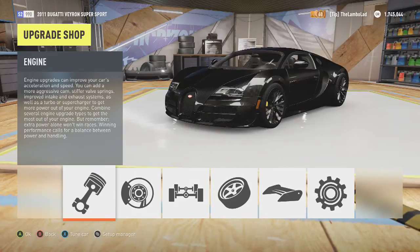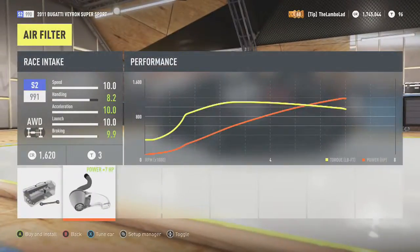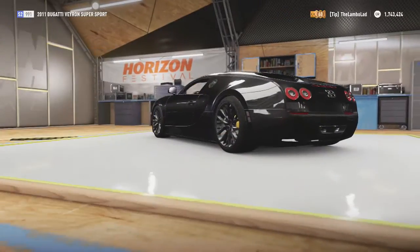What is going on guys, it is TheGameChangeAS here, and we are back with another episode of Max Upgrades in Forza Horizon 2. For this episode we are going to be doing the Bugatti Veyron Super Sport, and as you all know it is very fast indeed. So we're going to upgrade it and try and make it faster. Don't forget to subscribe for more Forza Horizon 2 content and gaming in general. Now let's just get on with the video and upgrade all this, because we want it as fast as possible.